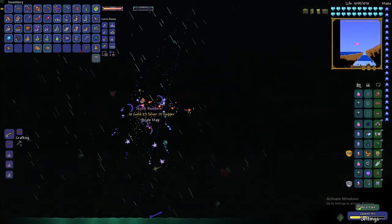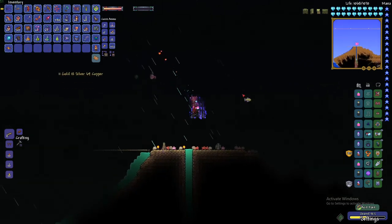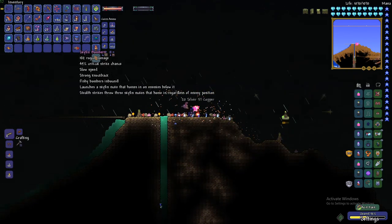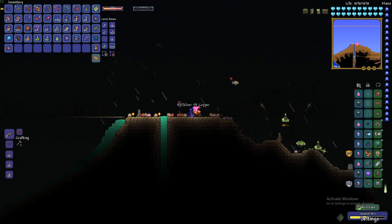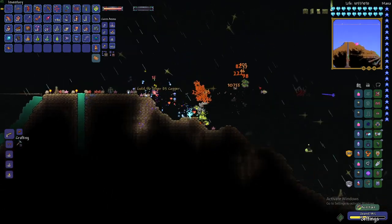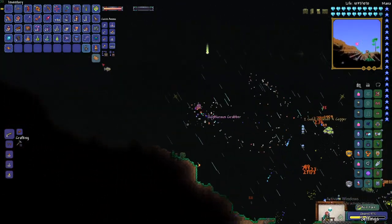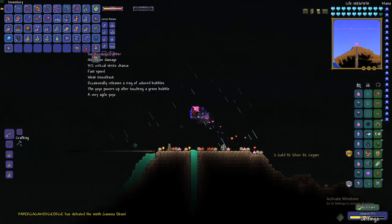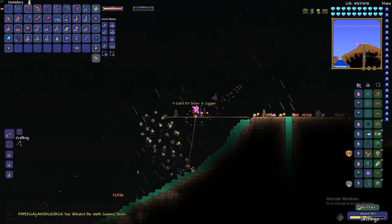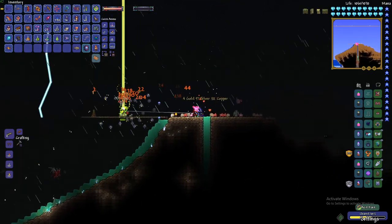The first weapon drop is the Skyfin Bombers — it launches a Skyfin nuke that homes in on enemies below. There's also the Frost Grabber, a yo-yo that creates a lot of projectiles as you can see, which can be used for barraging or basically anything — it's just a good yo-yo, though you can only get it after this point in progression.